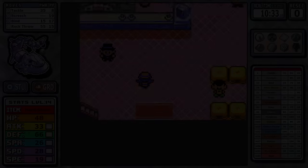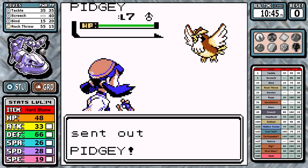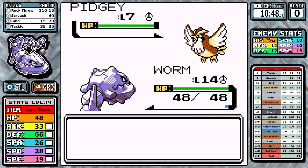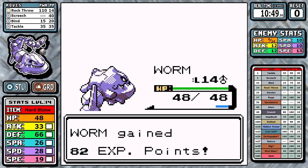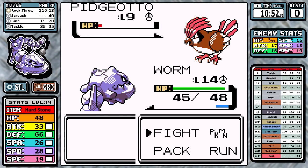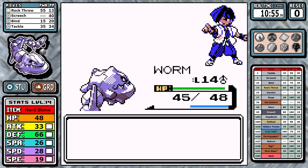Let's take a look at Falkner. Even though we have abysmal base speed, we can still outspeed a weak little Pidgey — one Rock Throw, all it takes. As for Pidgeotto it's a speed tie; it does go first and gets off the Mud Slap, but thankfully it doesn't matter. Rock Throw can't one-shot, but a follow-up Tackle can take it out, and that's the badge just like that.